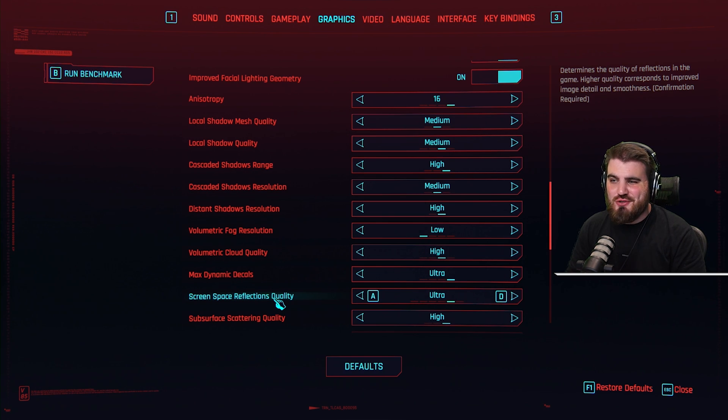Then we've got screen space reflections quality. In simple terms, this is how good reflections look in Cyberpunk. This is the biggest FPS-affecting setting in the entire game as we go from the psycho setting — not ultra, but psycho — which absolutely destroys your FPS.